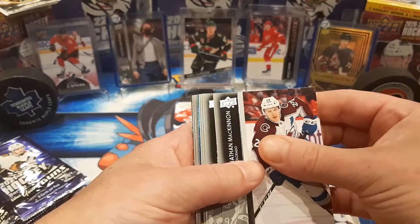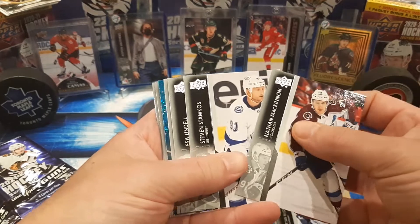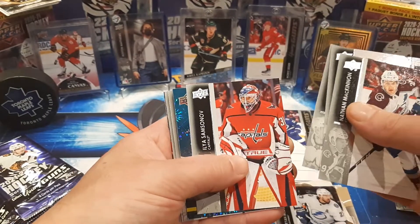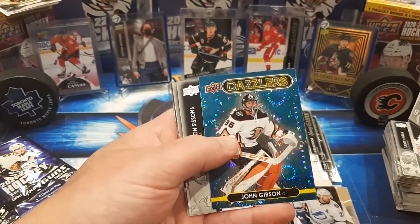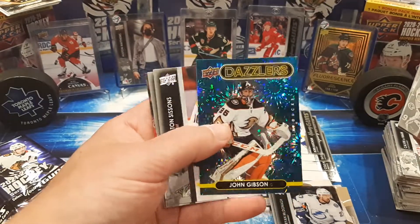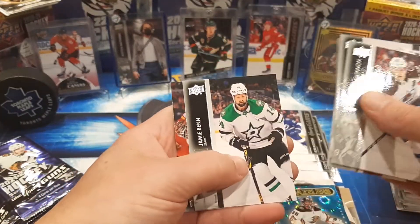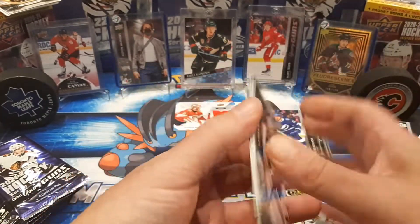We got McKinnon. We got a Blue Dazzler coming up — Stamkos. Those two guys will be fighting it out tonight. Lindell, Samsonoff, and John Gibson for a Blue Dazzler. Those are really, really nice, I love those cards. Sissons, Ben, and Jacob Markstrom.